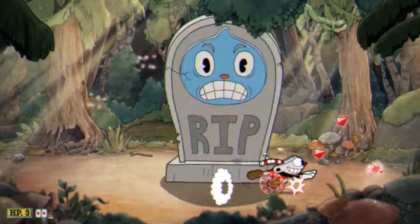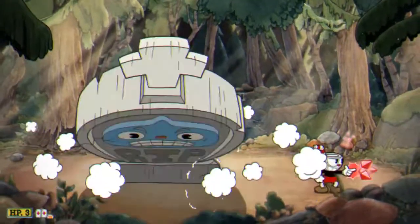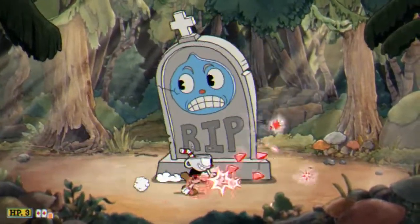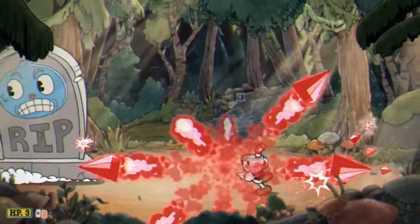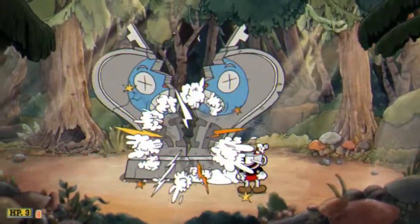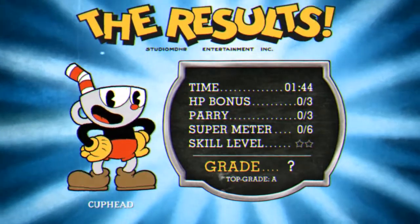Use evade to dip out quickly before he crushes you. This part of the fight might seem a little tedious, but it is the easiest way to bring him down without getting hurt. Be patient, use your X-moves, and don't get too greedy. He'll be defeated in no time. If you made it through in a reasonable amount of time, you should be granted an A+, a most impressive display.